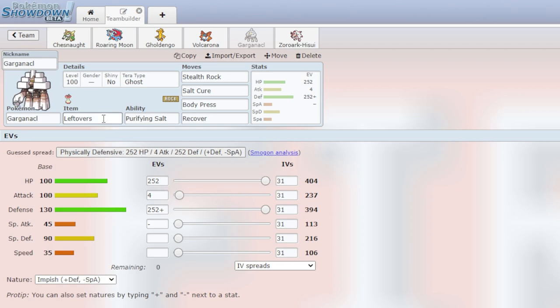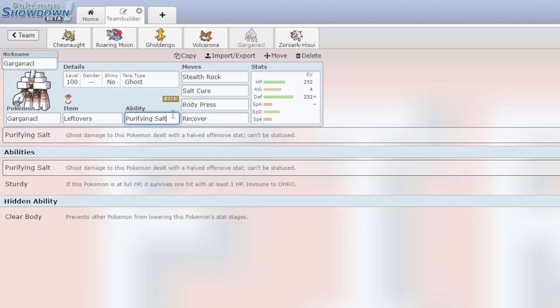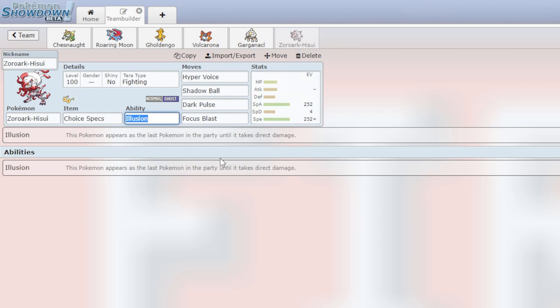Then we have Garganacl right here: Leftovers, Salt Cure, Stealth Rock, Recover, Body Press. This thing is a defensive beast — Body Press does very solid damage for it. Salt Cure is a very annoying move, and Purifying Salt is a tremendous ability. And last but certainly not least, a super fun one: Zoroark Hisuian Form with Choice Specs and Illusion. We can disguise ourselves as any of the other team members — probably going to do Garganacl because it looks like a wall — and then fire off massive special attacks like Hyper Voice, Shadow Ball, Dark Pulse, and Focus Blast.